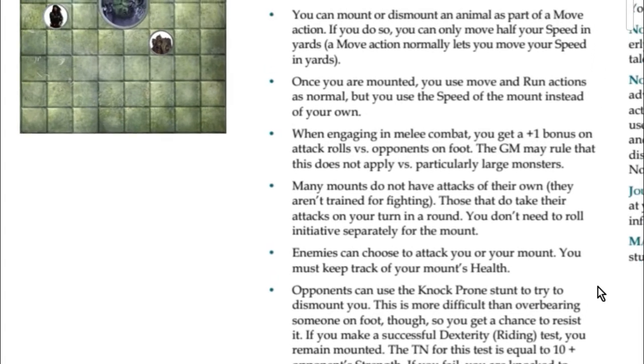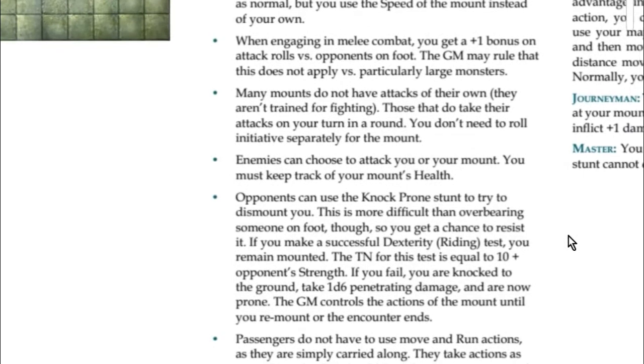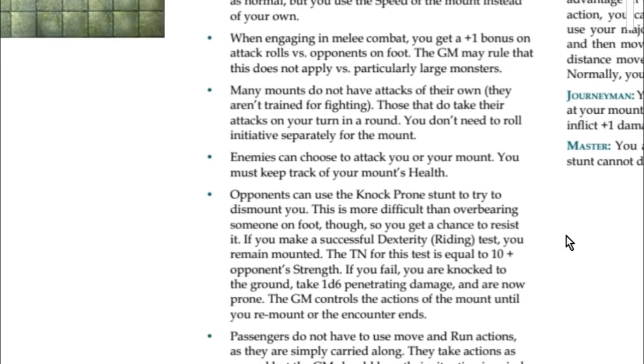Enemies can choose to attack your mount as their target, so be careful — you'll need to track your mount's health and hit points. If your mount is taken down, you can be knocked prone and may take falling or penetrating damage, which leads into the next rule about using the knock-prone stunt to dismount you.